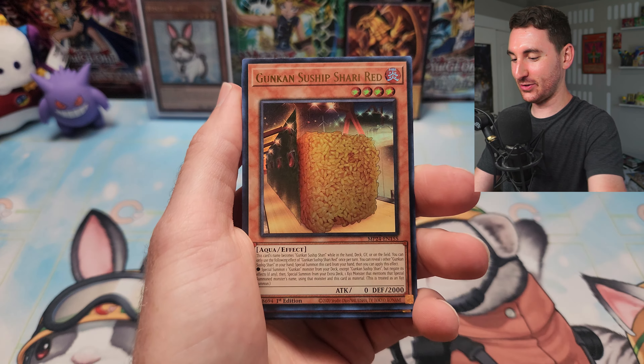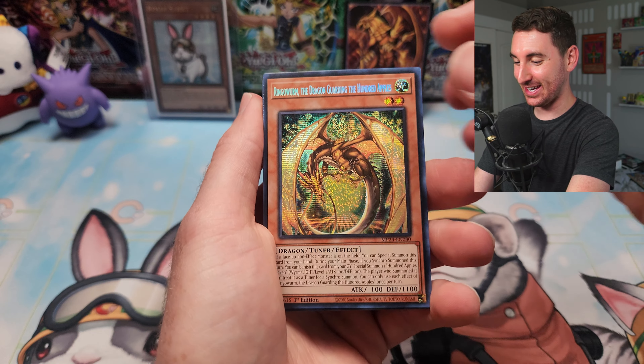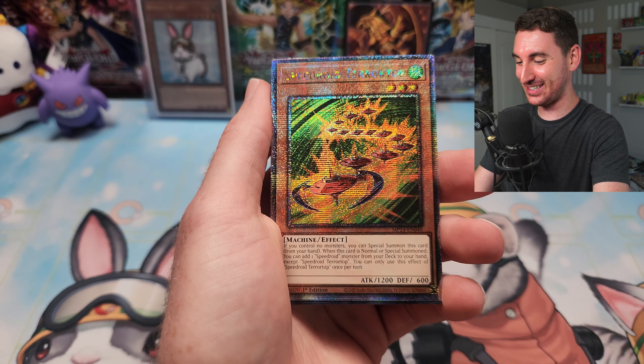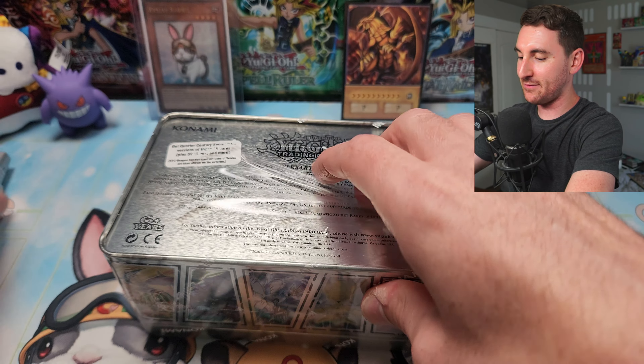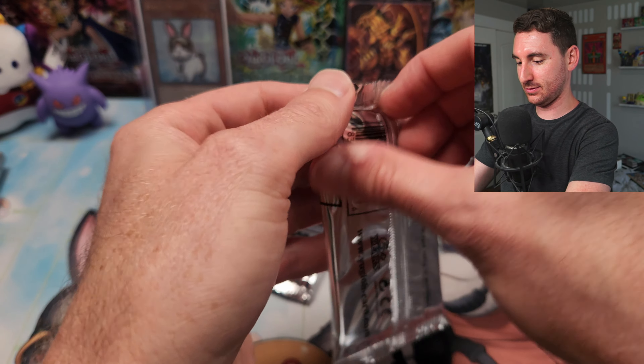Holy moly — Ringo Worm as a secret rare? Why? Speedroid Terra Top though — let's go! Only two tins left in this case. Still no SP Little Knight or Triple Tactics Thrust, but we did hit two Bonfires, which is insane. I want to end this case by completing the Exodia set, pulling a Dark Magician Girl, getting a third Bonfire, and pulling one SP. That would make me absolutely happy.